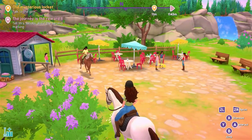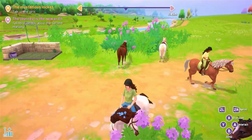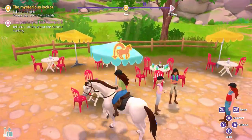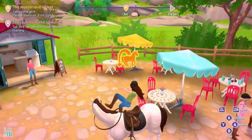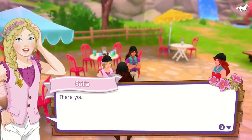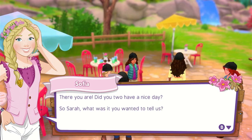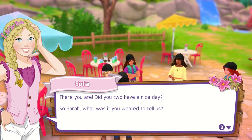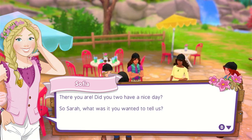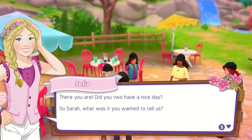Maybe like one-fifth of a muffin, okay? Tell you what, we'll take a muffin, I'll take four-fifths of it, and you can take one-fifth of it. It says to dismount. Sure. Hello, girls. There you are — did you have a nice day? No. So Sarah, what was it you wanted to tell us? I wanted to tell you all that I lost Shiny on purpose and was an idiot and took 5,000 hours to get to our destination.